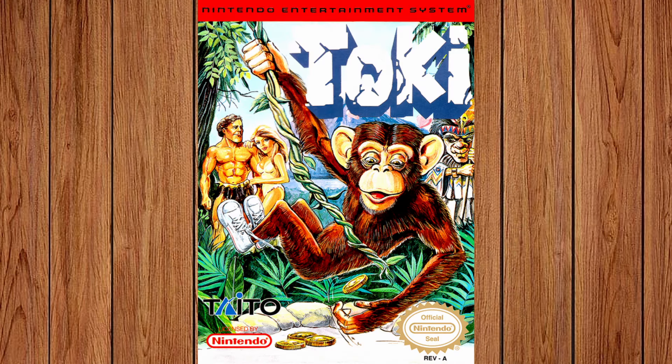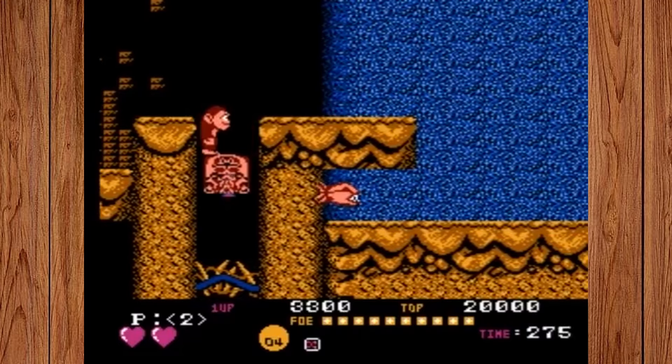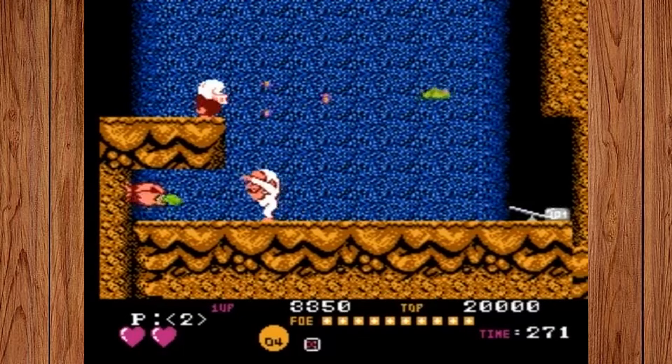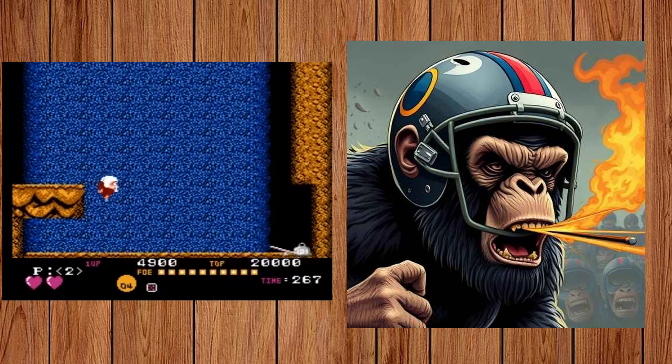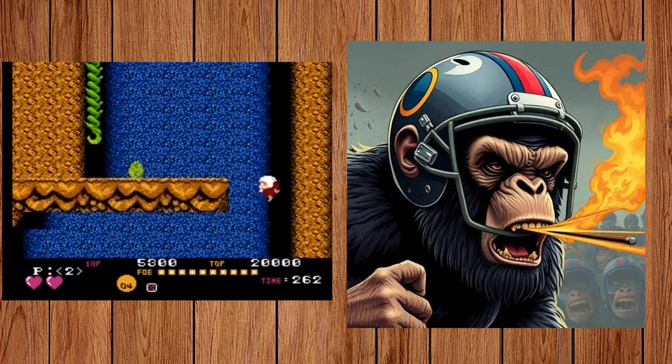The answer is Toki. The prompt I provided was: an angry ape wearing a football helmet and spitting at his enemies. And well, it delivered. I think this one is pretty obvious if you're familiar with the game. Toki doesn't always wear a helmet, but when he does, I imagine he looks a lot like this. I didn't even have to tell it to have him spit fire, but that is one of Toki's attacks, so this one turned out pretty cool.